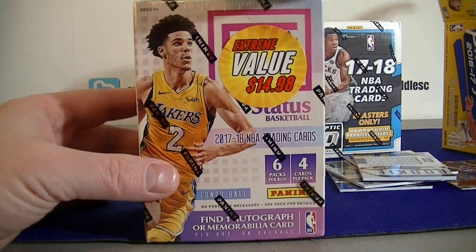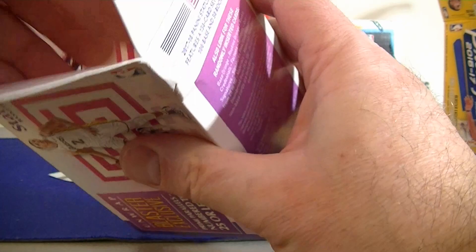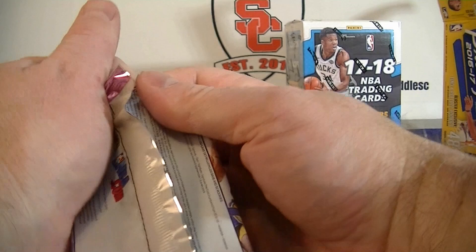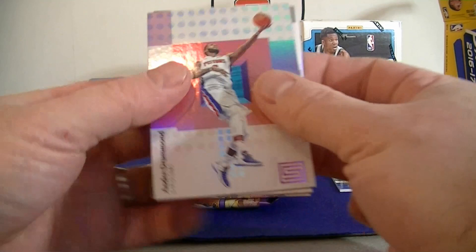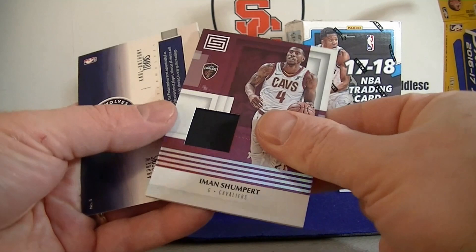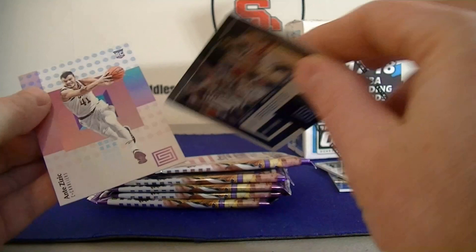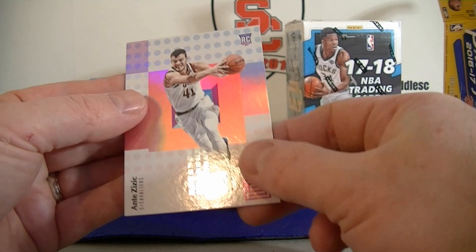Let's move to 17-18 Status — one hit. Pack one. Hold on, I have a thick pack — maybe I'll get an auto, that'd be pretty sweet. We got Drummond. Did I get the hit right off the bat? Yes! Shumpert jersey. For my Cavs collection. Hope for a rookie. Let's see if we get some other nice cards out here — Prestigious Pros, Butler and Downs. Got the hit right off the bat.